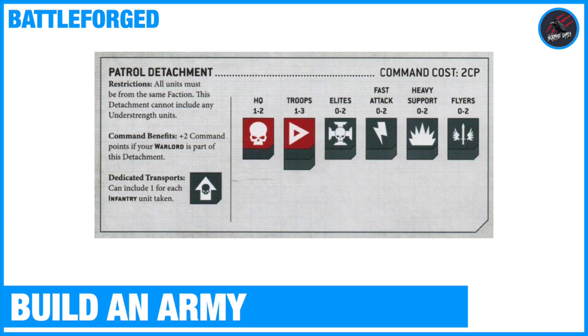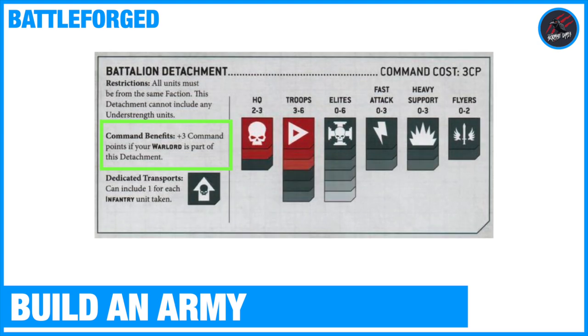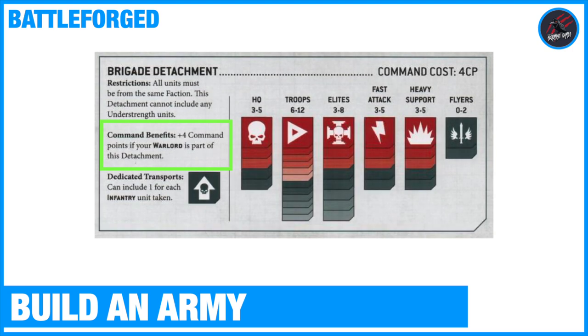When you build an army and decide on a detachment, there are some benefits you get from including a Warlord in that detachment. You can see here the command benefits is plus two command points if your Warlord is part of this detachment. As you move up to a Battalion detachment, that improves to three command points. And a Brigade detachment goes up to four command points.